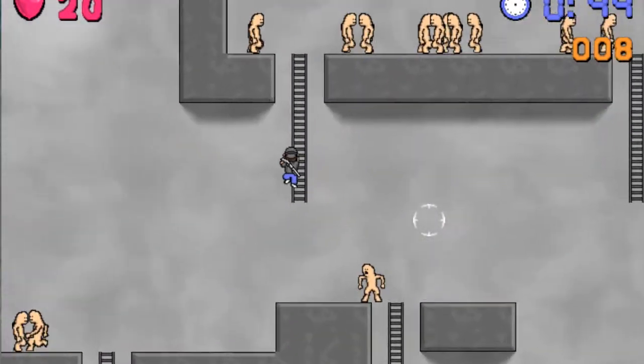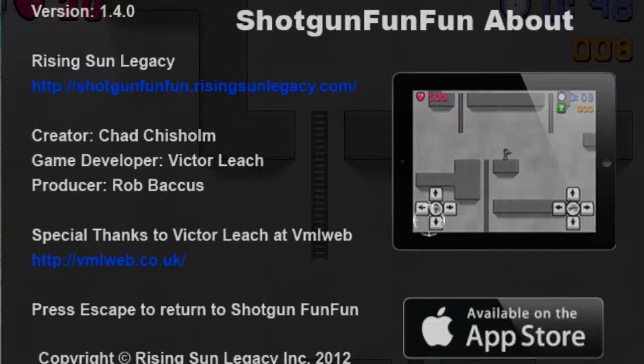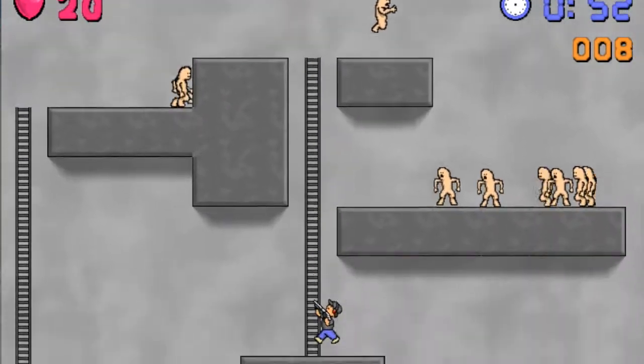The fourth one is 'dontlive'. That one makes the player invincible, as you can see — the health isn't going down.